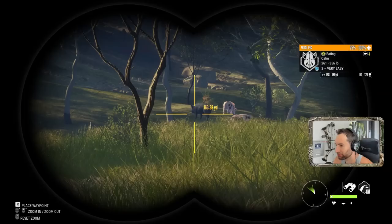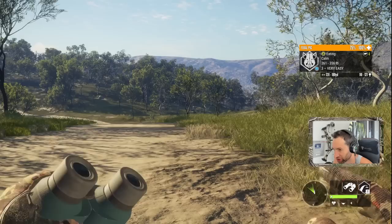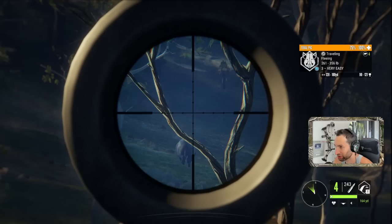We got a massive feral hog out there — it's actually a dark colored one. I'd like to try and take him down with the .22-250, because you can in fact take down an animal up to level four with the .22-250. That was about as perfect as you could possibly get right there.